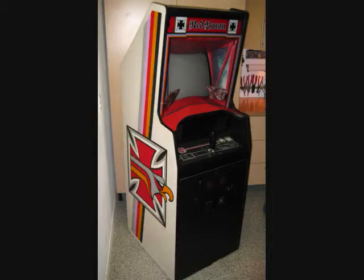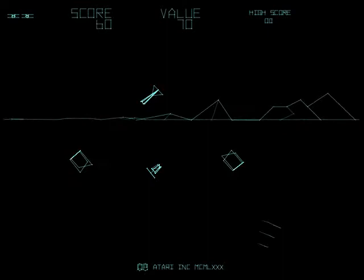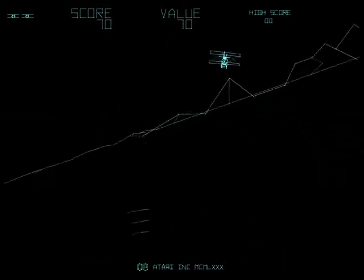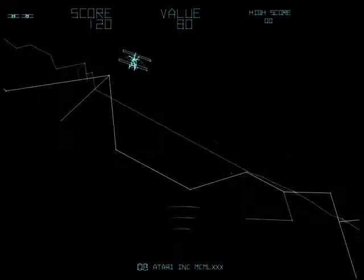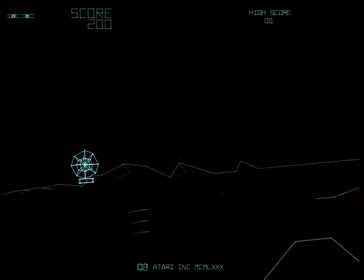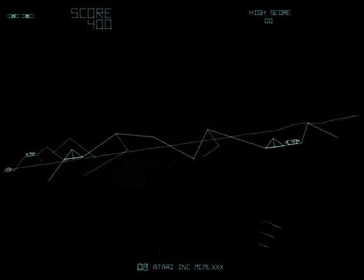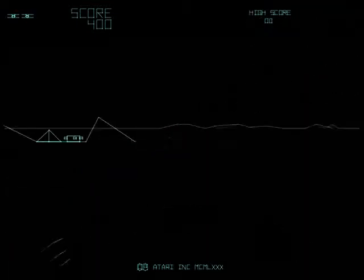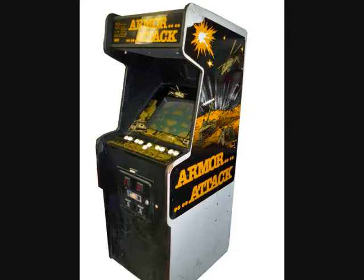We're going to start with Red Baron, a black and white flight simulator. It's very cool — you fly a biplane and shoot enemy biplanes. It has a wireframe, kind of 3D look. I really like this. You can shoot ground targets too, there are blimps you can shoot, some enemies can shoot you, you try not to let enemies get behind you, and you can overheat your guns on accident. I like this game a lot.